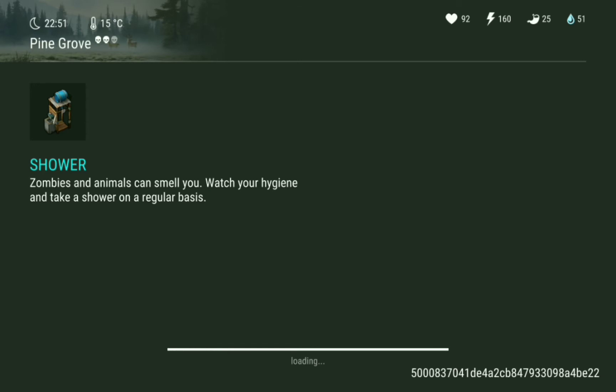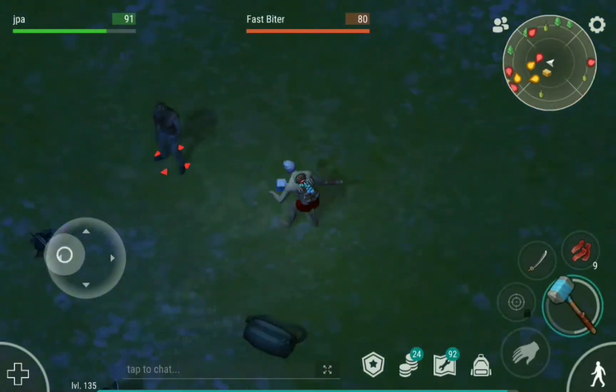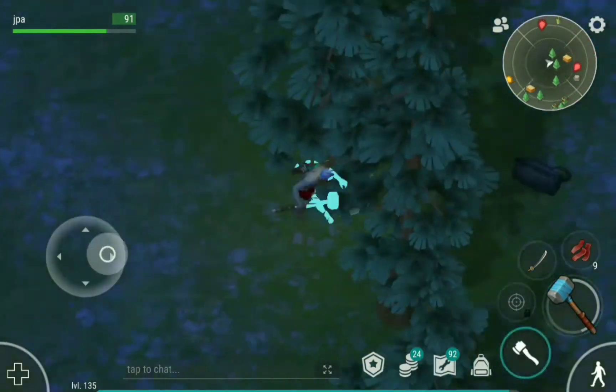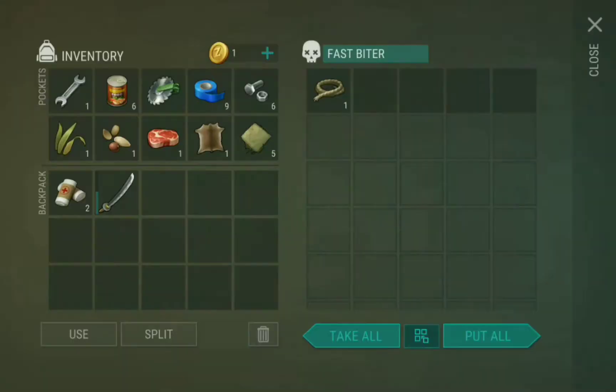First thing you have to do when you get in the zone: start clearing it from the edges. Watch out for these toxic spitters because they spit and they might sting you, so always take a shower before going to the yellow zone. Then loot a couple of chests and sneak up on every zombie you can sneak on.